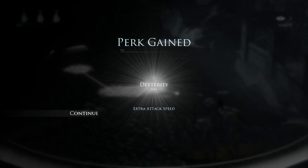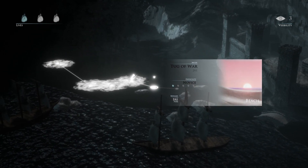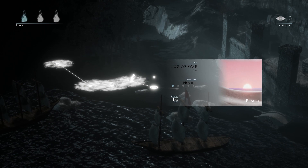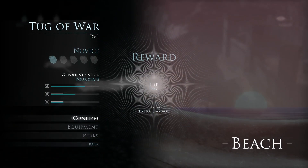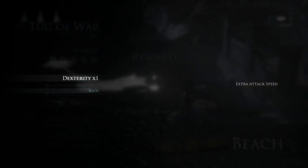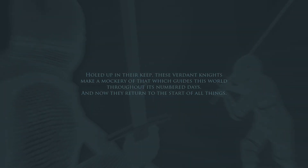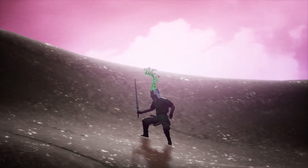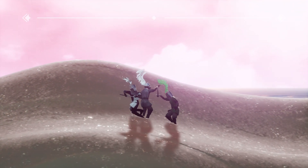Alright — perk gained: dexterity, earn an extra attack speed. And now our path has actually closed off. We've got another 2v1 tug of war. Let's see what this perk does — extra attack speed. I am going to equip it because why not. The story stuff is decently written but I'm just trying to showcase gameplay here. I just turned around back instead of jumping.